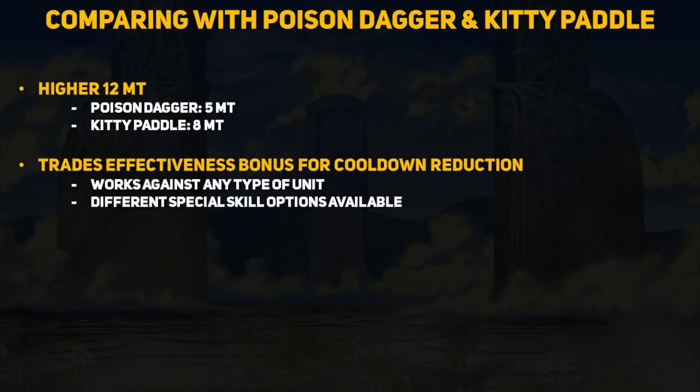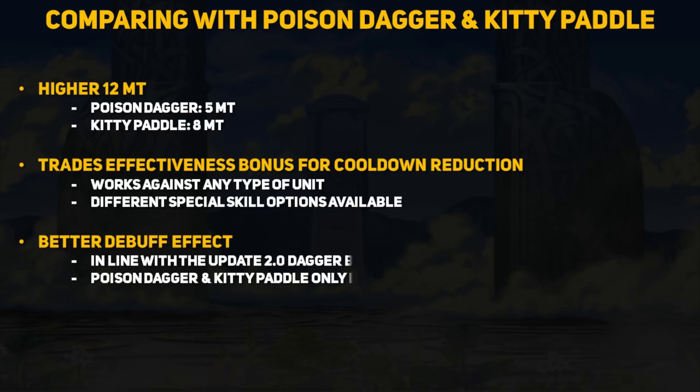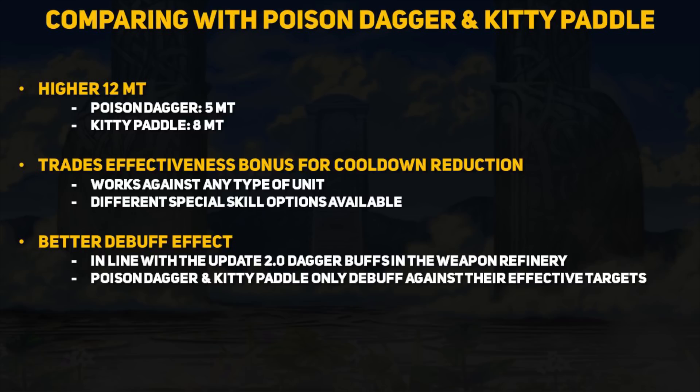Instead of being focused on specializing, the Kagami Mochi is a good weapon if you want someone who can deal with any kind of situation. It also opens up different special skill options because of that reduced cooldown effect. Want to run Glacies on Felicia? With reduced special you can get a 3-turn Glacies, or you could choose a 2-turn Iceberg to potentially activate it in one round of combat. This might change up some builds for people who like to use daggers. The Kagami Mochi already comes with a lot of the update 2.0 buffs that are only available to older daggers if you refine them.